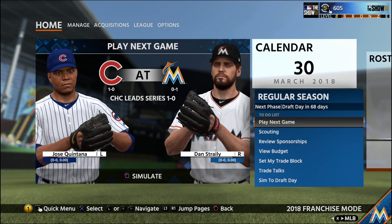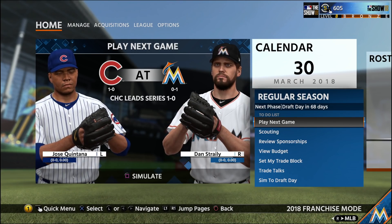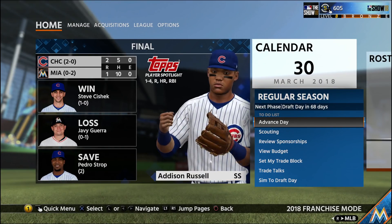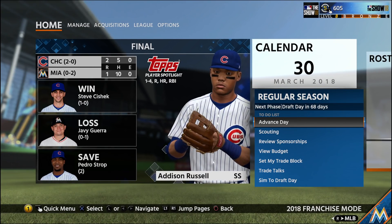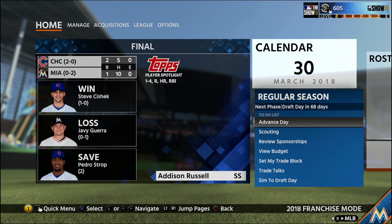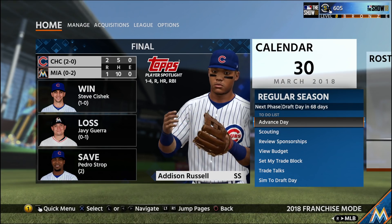Yo, what's good YouTube, this is Jay from TNJ. With this new interface that MLB The Show came out with, it's a cool way to see how games go when you simulate them. So let's simulate this game — it looks like they beat us once again. This time we had 10 hits, they had five hits, and they still won. Addison Russell is player of the game. I wonder if there's a way to see full stats.